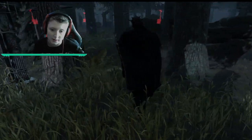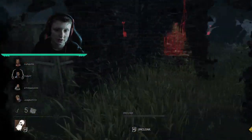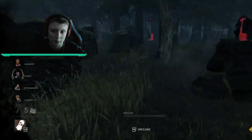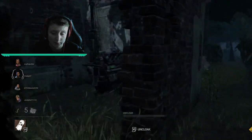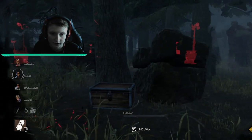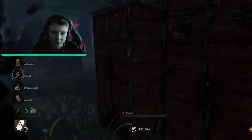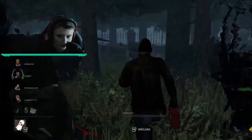We're into the first game as Wraith. If you haven't seen his abilities, he has an invisibility cloak — you can cloak and uncloak whenever you like so survivors can't see you. It's really good at the start of the game if survivors spawn together on a generator, because you might easily get a hit or even a pickup. Does this Jake know I'm here? We should probably chase this guy.